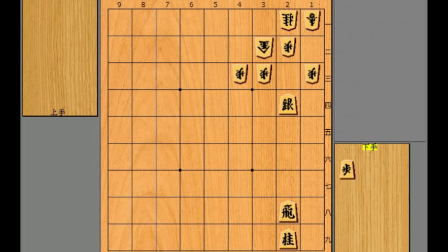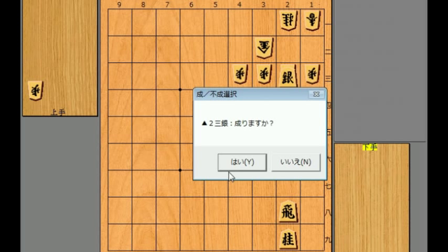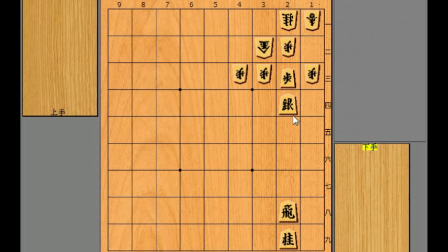How about this one? This one is easy — just drop the pawn to 2c, it's an opposing pawn. After white takes it, you retake with the silver. And if white leaves it and does nothing, you just go ahead and promote the pawn, and then promote the silver. So you can break the opponent's front line either way.